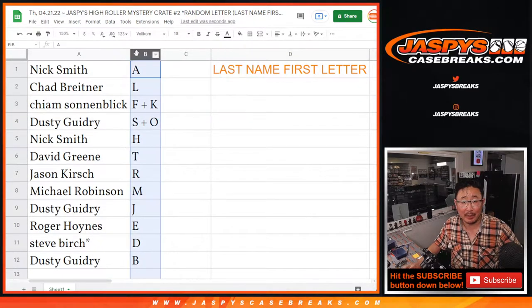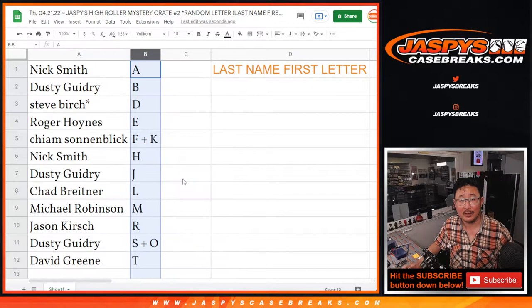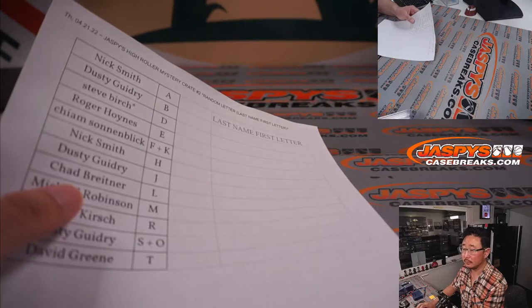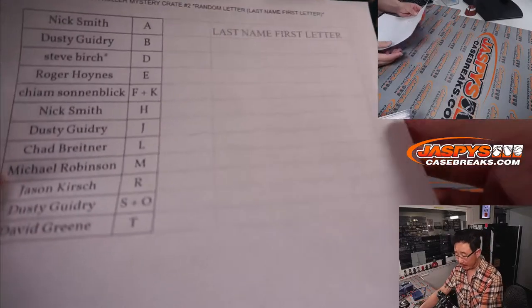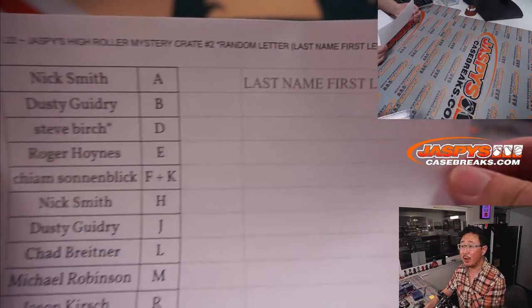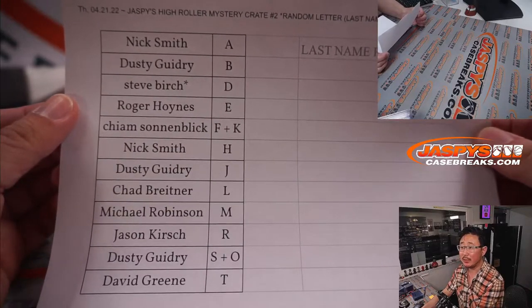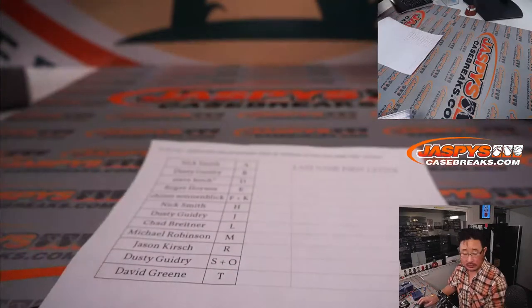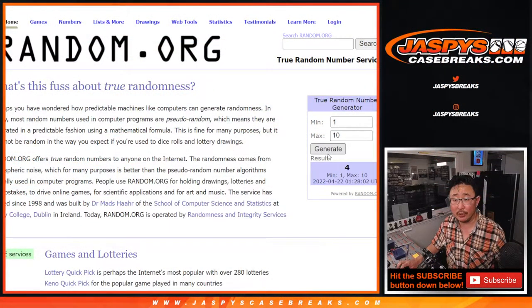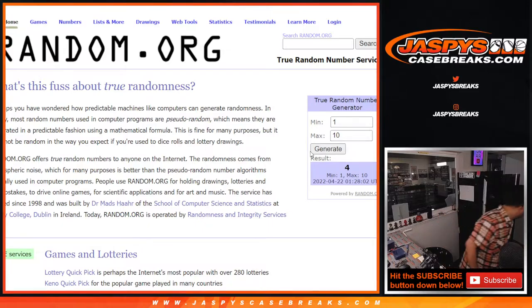I'm back really quick — I'm going to alphabetize these by letter right there. Now let's open the trade window. Welcome back, everybody. No deals were done here in Mystery Crate number two on a Thursday. Thanks, everyone, for joining us. Let's flip back to random.org, generate a number, and see which crate we're going to do. Four — I think we still have four. Yes.